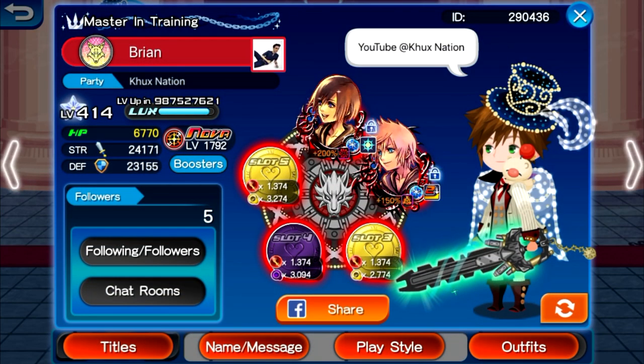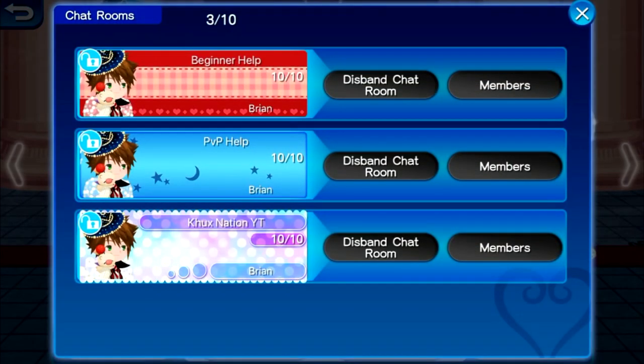I've already created a few rooms of my own — apparently I have five followers already. I made rooms for beginner help, PvP help, and YouTube channel help. You can make rooms for all kinds of scenarios. Truthfully, I don't really expect higher-tier players to utilize this feature too often, but I see it as a great starting point for beginner and maybe intermediate players. It's not a bad feature, but not the greatest either — just a nice thing to have.